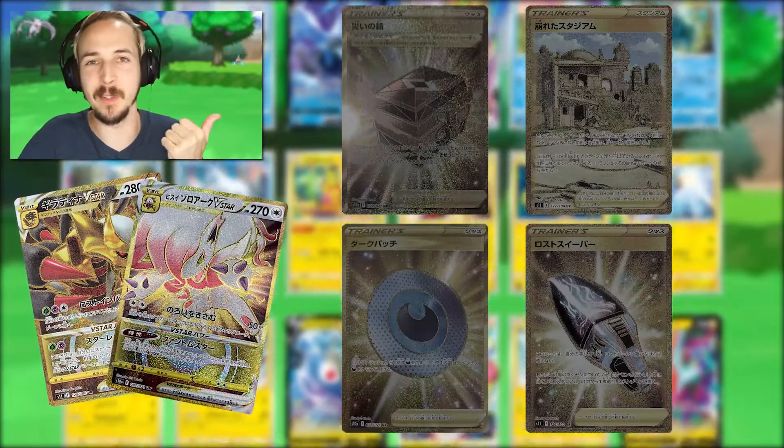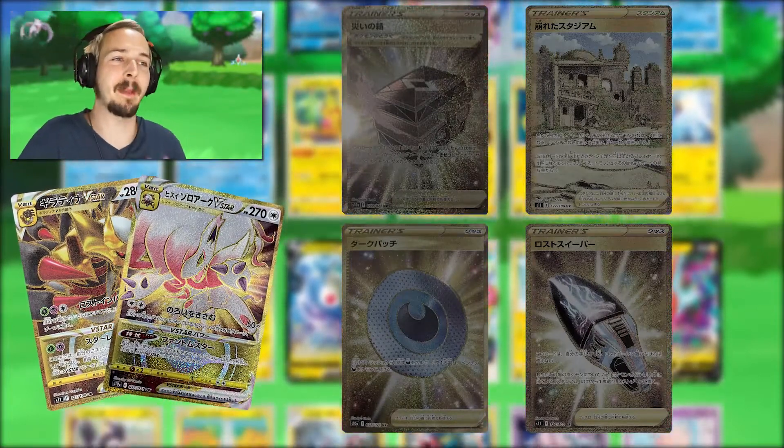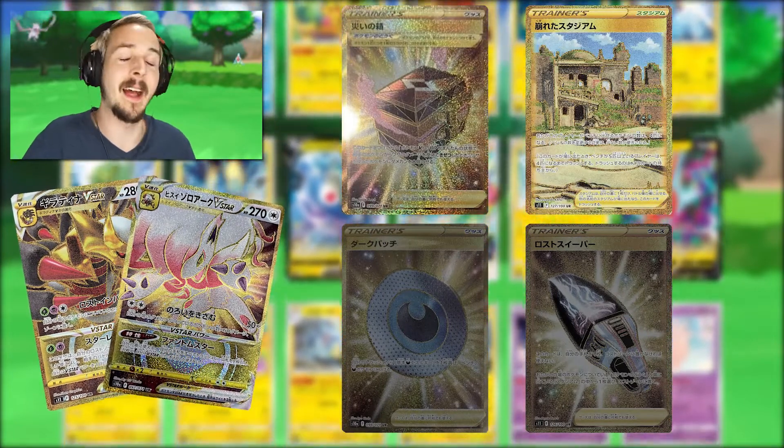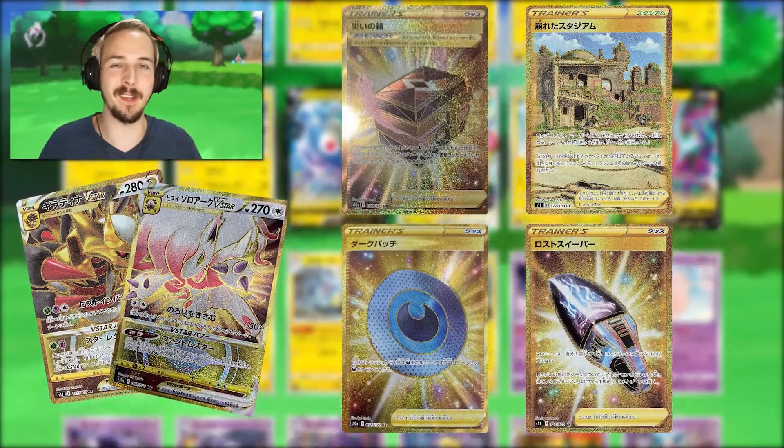Talking about the Golden cards from the set, besides the two Pokémon, we can also expect four Trainer cards: Calamity Case, Collapsed Stadium, Dark Patch, and Lost Sweeper.